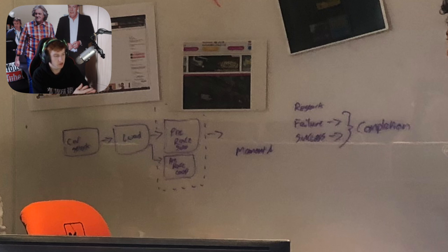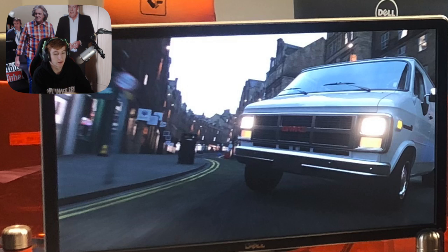There's only a little bit left on the board. Below that we have some text which from the left seems to say 'car select' in a box, 'load' in a box, then 'pre-race solo' and 'pre-race co-op.' Maybe this means you now go into a race, select your car, load into it, and then pick if you're solo or co-op. There's also text over to the right saying 'restore,' 'restore failure,' 'success,' and then an arrow to 'completion' — not too sure what that means, so pop it in the comments if you figure it out.